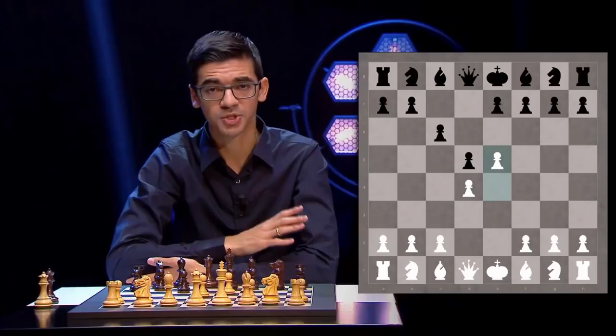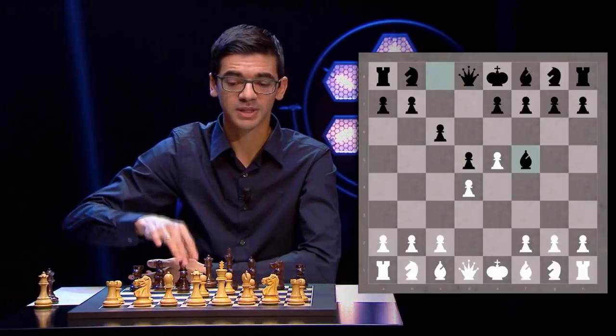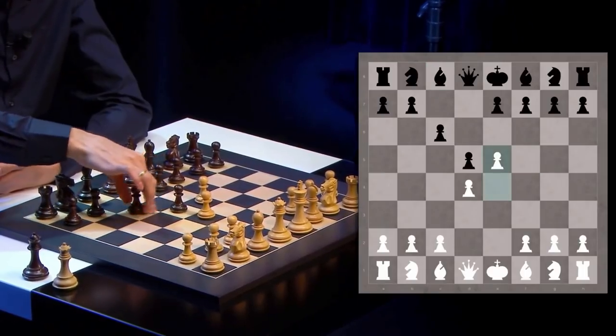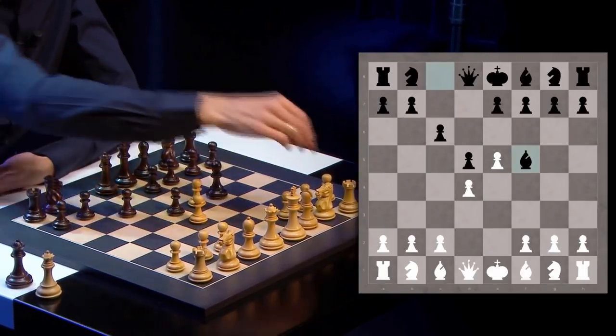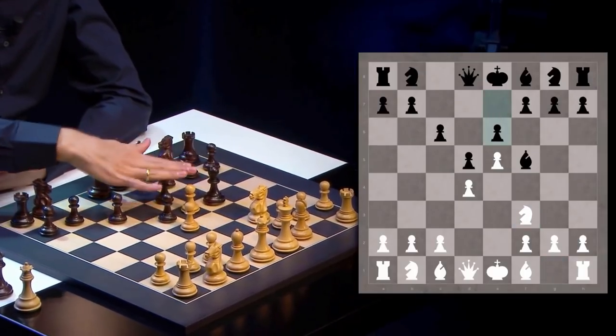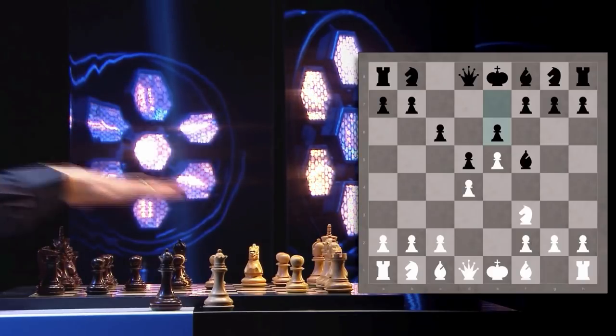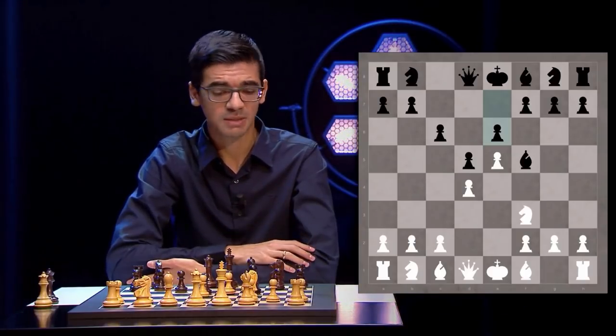Now again, Black has two options. He can play the traditional way and develop the bishop, or the modern way counterattacking the center with the move c5. After Bf5, Black has excellent pieces — for example, Nf3, e6, he will develop his bishop and two knights. His bishop is outside the pawn chain, everything is great, but he lacks a little bit of space. That could sometimes be a problem, and sometimes White gets some advantage here.